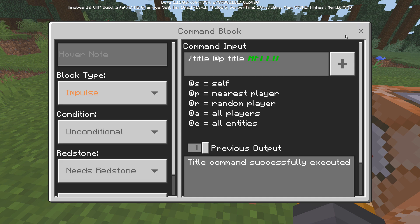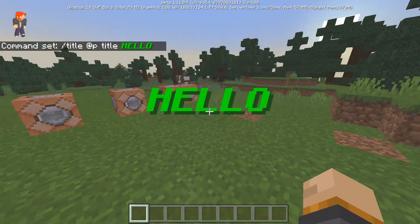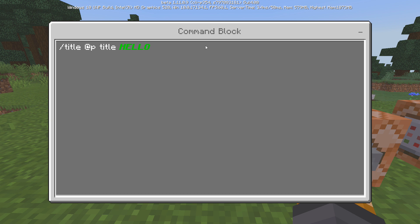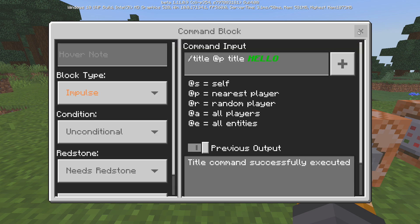Now if I back out and click on this button it's going to give us that title. Now if you're playing on Java Edition you're going to have to know how to do NBT editing and all that for a command block — there's a lot of things going on with that and it's absolutely annoying. I don't know why it can't be as easy as it is on Bedrock; you have to do all sorts of different things.